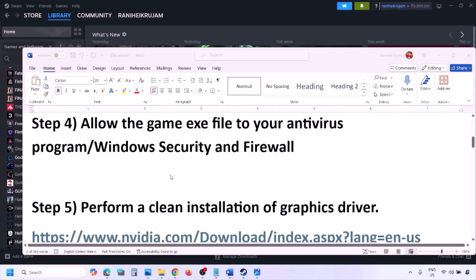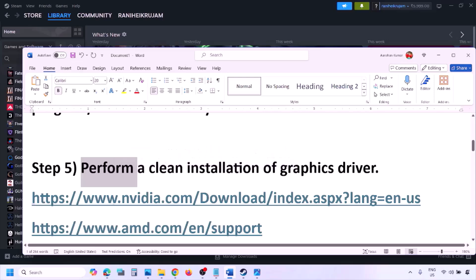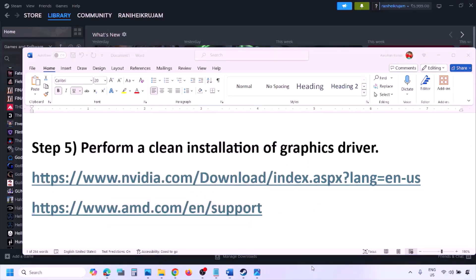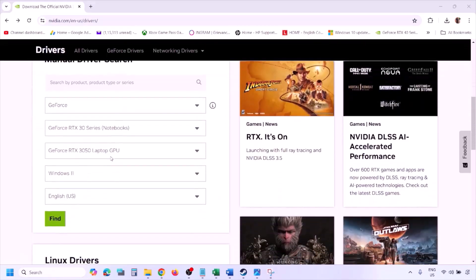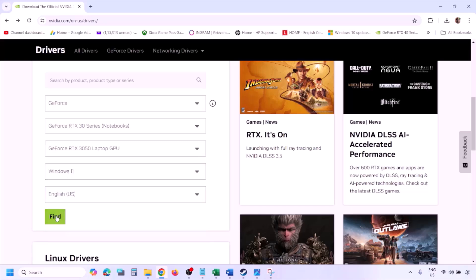The next step is to perform a clean installation of your graphics card driver. If you have an NVIDIA card, go to the NVIDIA website. If you have an AMD card, go to the AMD website. On the NVIDIA website, select your graphics card from the list, select the right operating system (Windows 10 or Windows 11), and then click Find.